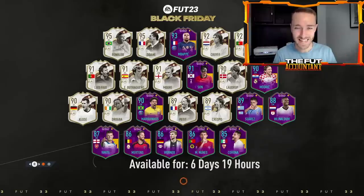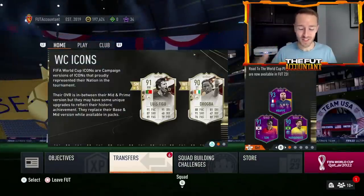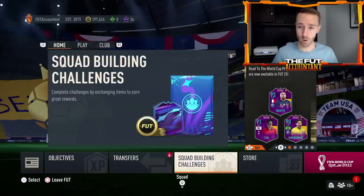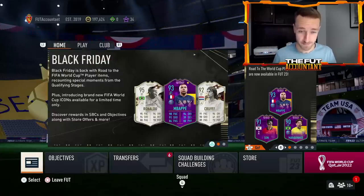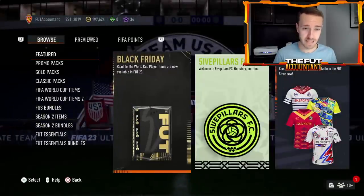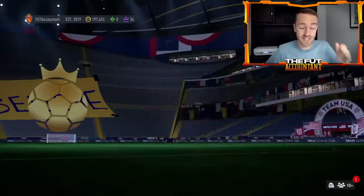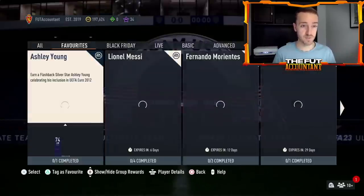Hey guys, it's Nate, aka the Foot Accountant — welcome back to the channel. Right now we are witnessing FIFA history with these insane packs and SBC content dropping as part of the Black Friday promo: road to the world cup player items, world cup icons, the insane flashback Messi SBC, and the biggest pack ever in FIFA Ultimate Team history — a 100-player pack. We're going to have another flash SBC here in a couple of minutes as I'm recording this.